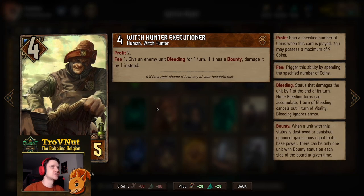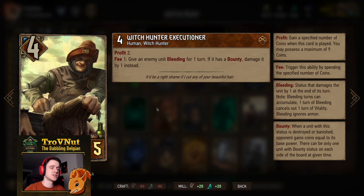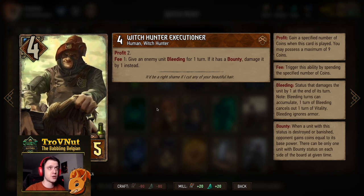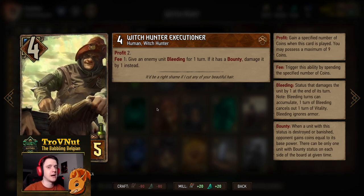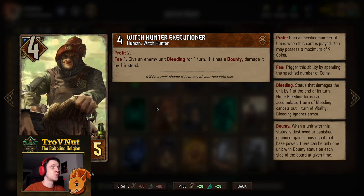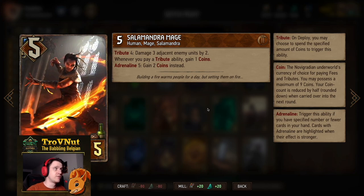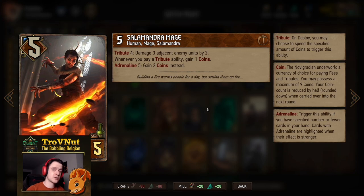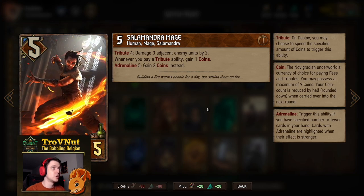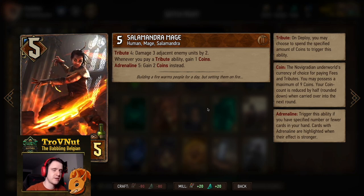Next up, the damage dealers: Witch Hunter Executioner, four power for five provisions — we have two. They give you two coins when you play them, and on fee one, for every coin you spend you either give an enemy unit bleeding for one turn or, if it has a bounty, you damage it by one, allowing you to kill it instantly. These are our main damage dealers, so very important not to waste them. Then we have the Salamandra Mage, which is a very good support card for tribute abilities.